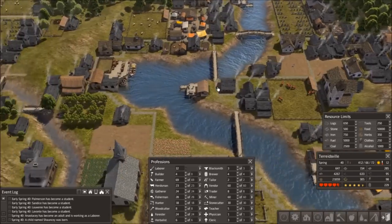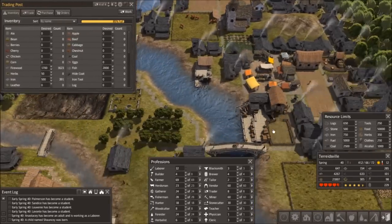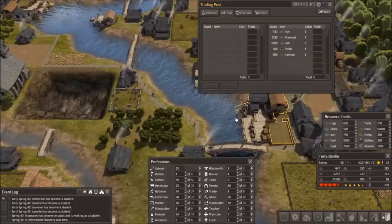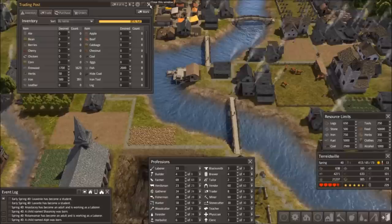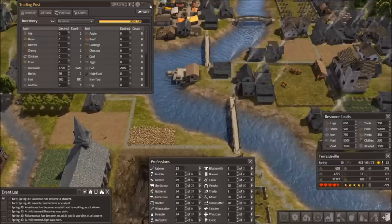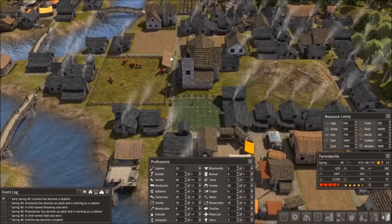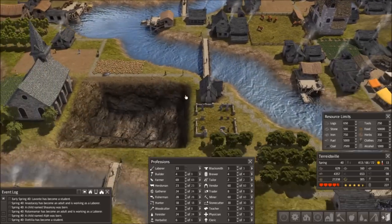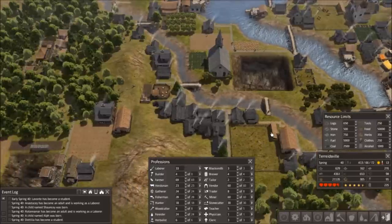Another very important tip is to have more than one trade post. Having only one trade post means a very long time between merchants, but if you have just one more trade post that is a 100% increase — you'll be able to trade much faster. I also spent a lot of time in this village working on worker efficiency: having homes close to jobs, food, and firewood.